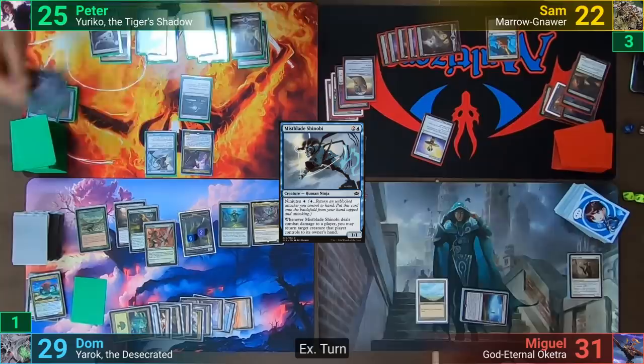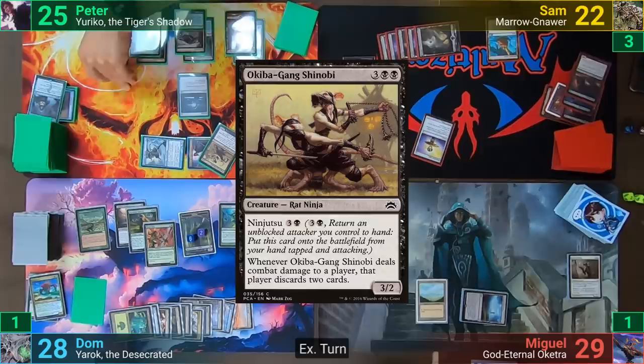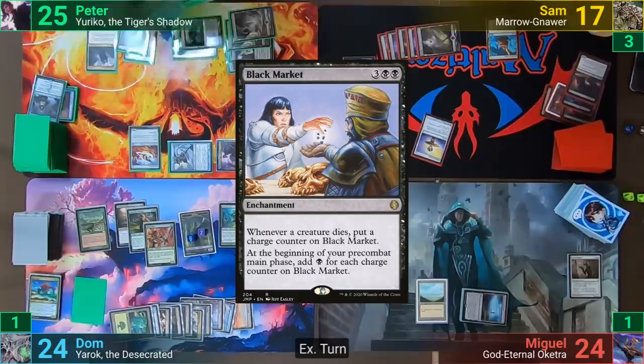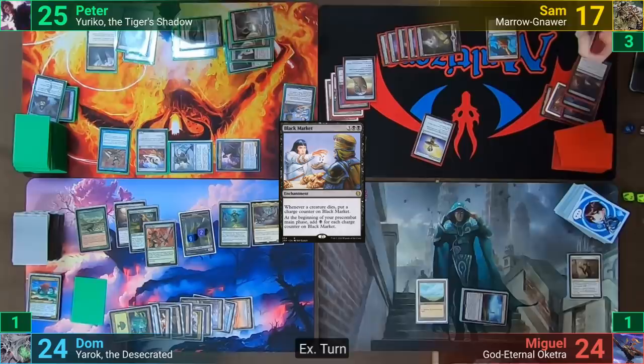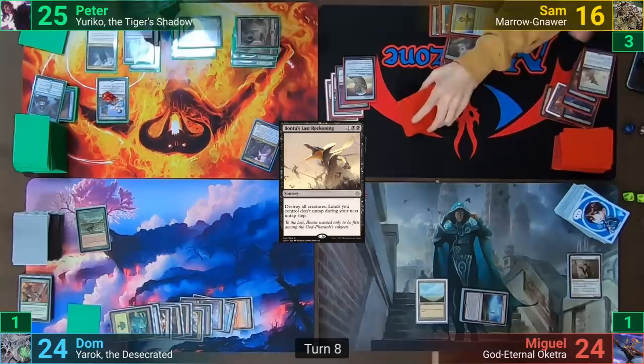Peter untaps and draws on his extra turn. He moves to combat, swinging both creatures at Miguel. Miguel takes a total of two, and Peter reveals Okiba-Gang Shinobi and Ornithopter, dealing a total of five to his opponents. In his second main phase he casts an Ornithopter, followed by Black Market, and then the Thalakos Seer again. Sam then casts Bontu's Last Reckoning to destroy all creatures, and to the added benefit of Peter, adds 13 counters onto Peter's Black Market. Sam passes to Miguel.